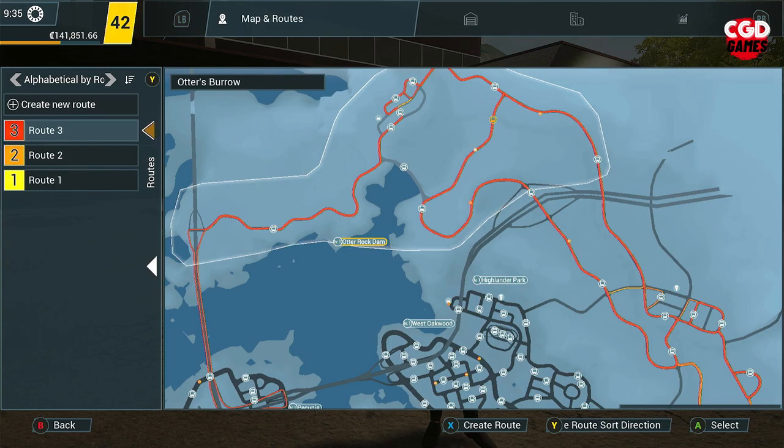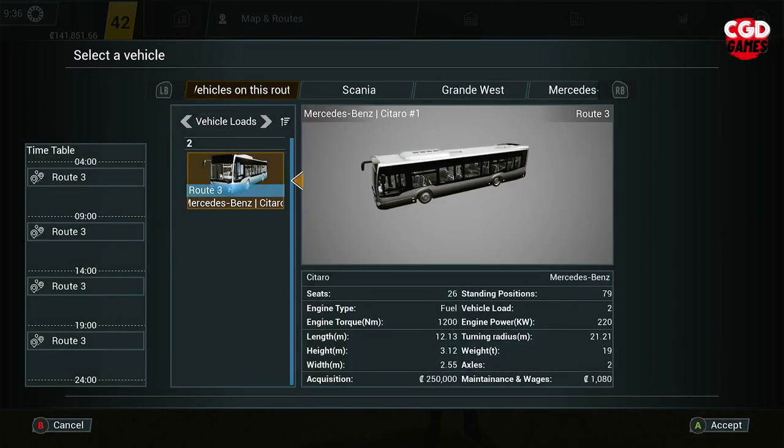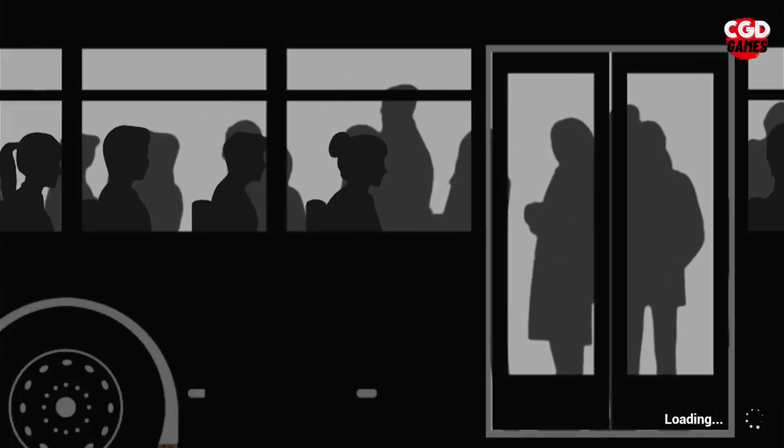So both areas have full coverage all of the time, and when it's busy we can carry the load and make sure all our passengers are completely satisfied. Without further ado, we will jump in to our Mercedes-Benz Citaro and go and explore route three, which covers both areas completely.